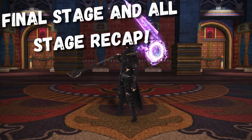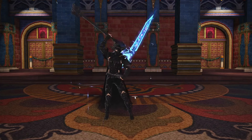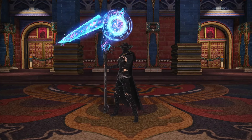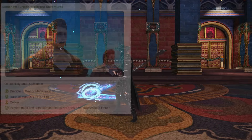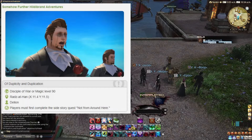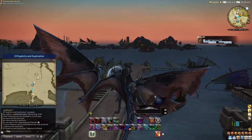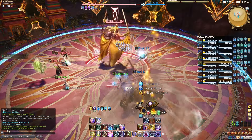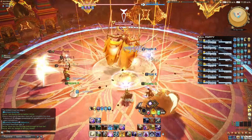The final step in the Endwalker Relic Saga is handing 1500 tomes to a vendor, of course. You'll first need to complete the new 6.55 Hildebrand quests, starting in Razet Han with the new quest Duplicity and Duplication. This includes the new 8-player trial, the Gilded Aria, which is a lot of fun — I'll include a link to my quick 3-minute guide in the description.